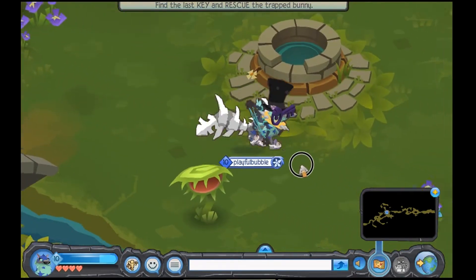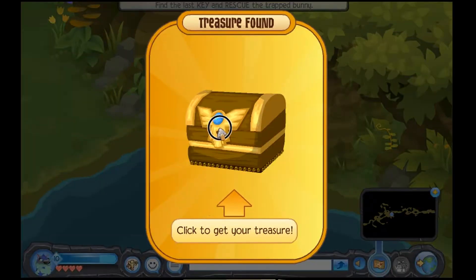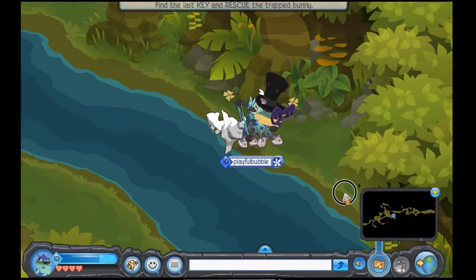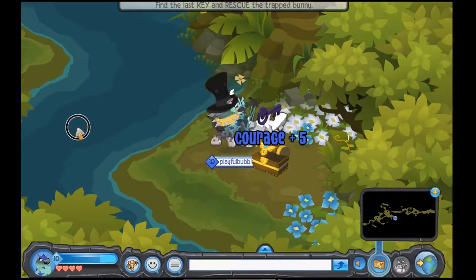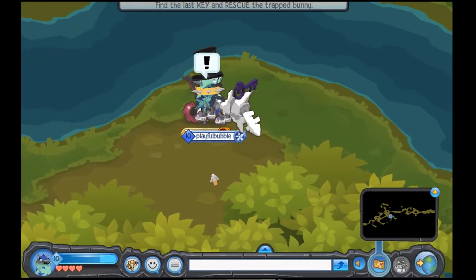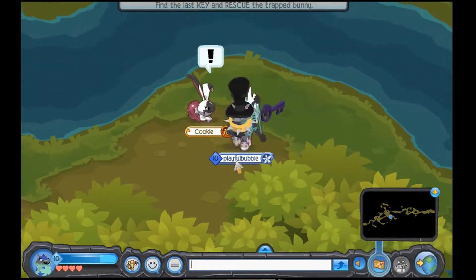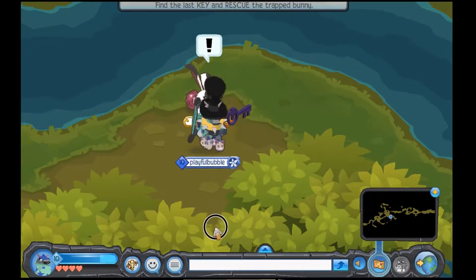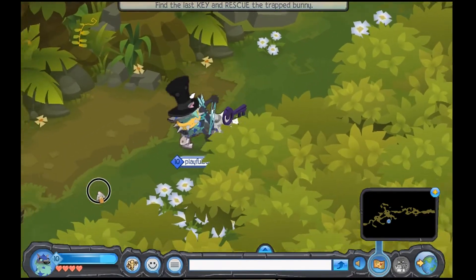If you calculate that and trap every single phantom, those gems add up. Follow the river to find more chests. The last one before you go through the gate is by Cookie. Stand right in front of Cookie and go straight down — it'll lead you into the secret area, and this one gives you 200 gems.